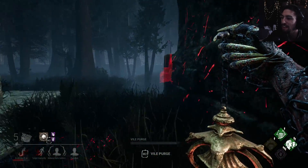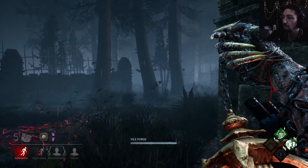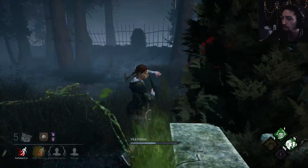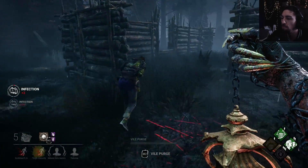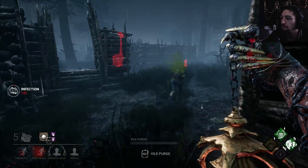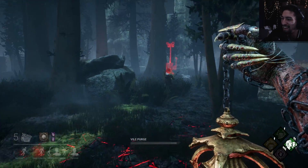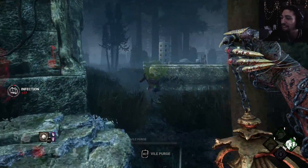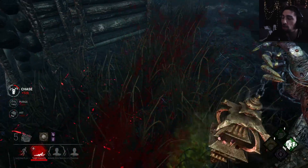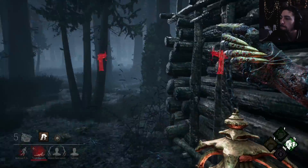Why won't anyone go and get him? I need to mori someone. That slowdown is nasty. I just want to puke on him to see what happens. What happens if I down him and then hook him? Something interesting - like, if I down him and hook him, is he still going to keep the broken status effect the entire time? We will see.